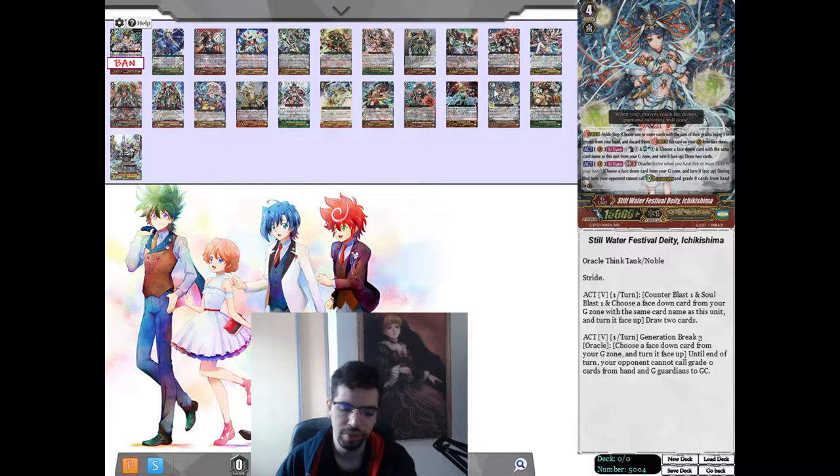Grade 0s are important, but the real strength of Ichikishima is blocking Hill Guardians, because that helps us against a lot of decks that can retire cards in battle. If you go for every other stride, you always have to remember that your opponent will be able to use his G-Guardian. Always think: is it worth it to go for other things?